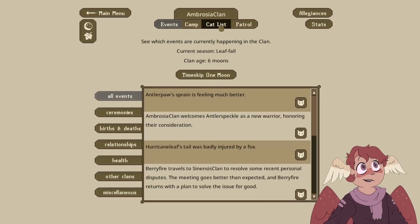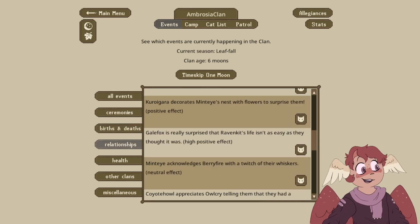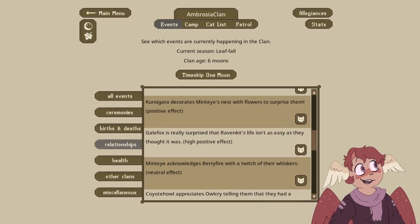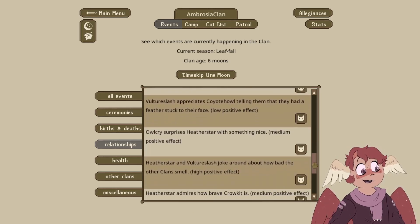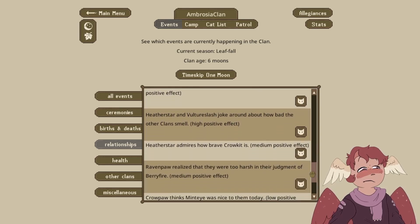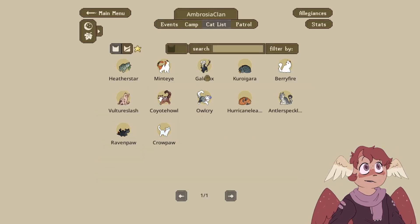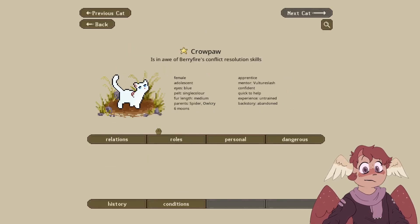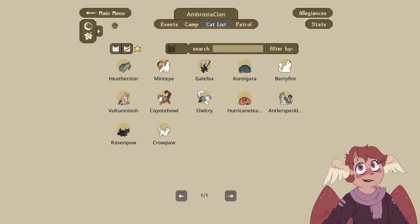Antlerspeckle is your mentor — nice! Kiragara decorates Mintai's nest with flowers to surprise them. That's really cute. I love seeing the little relationship blurbs and stuff with cats. The only problem is there are so many I usually don't actually read them. We had some updates — Crowpaw is a little different and Ravenpaw is a little bit bigger.